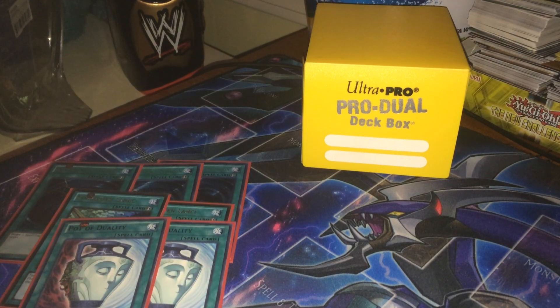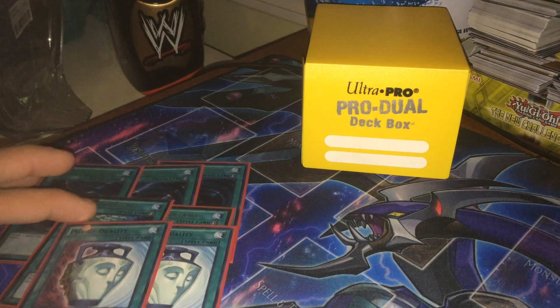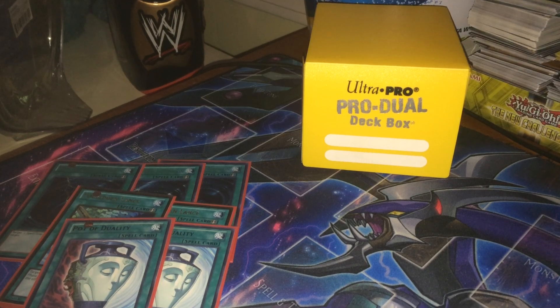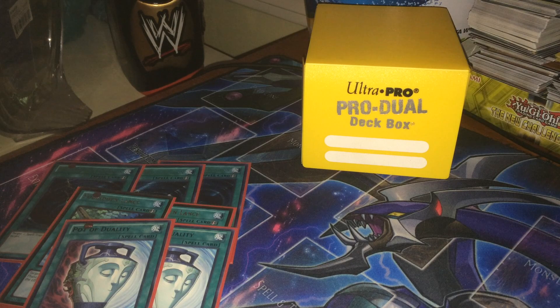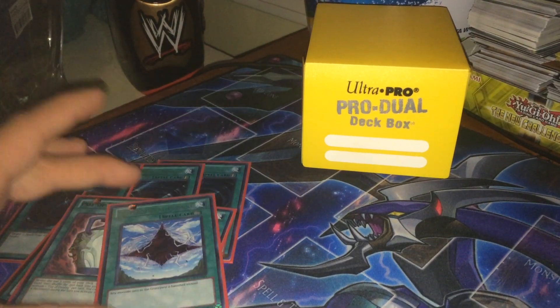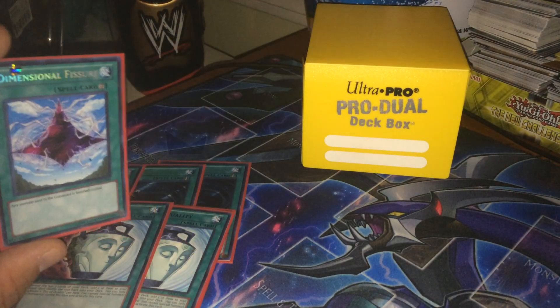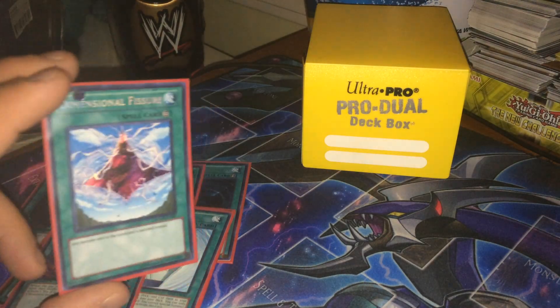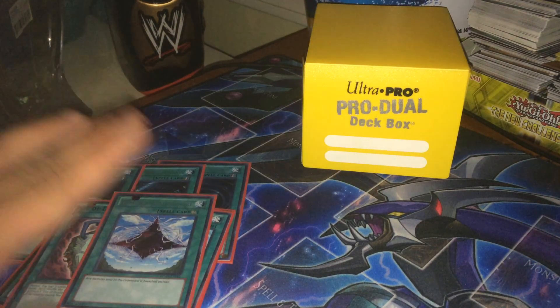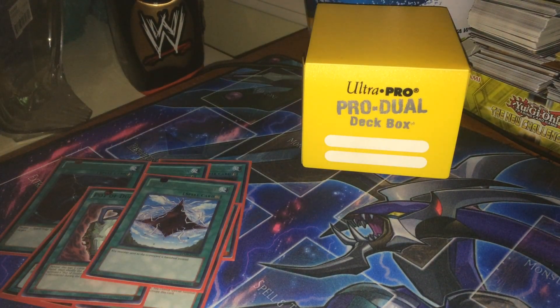2 Pot of Duality — yeah, I use Special Summon a lot, but setup is key. Duality into Card Car is a really good play. Duality into Trigodia or Gold Sark — there are so many combos you can do with it, and it just enhances the deck's speed and consistency more than anything else. Dimensional Fissure, obviously — it's one of the few cards that can make the deck viable if you open up with the right hand, because this hurts Burning Abyss, hurts Clifforts, and Shadals as well get badly hurt by this. I'd like to see it come to another number other than one, I think it would help the deck a little bit.